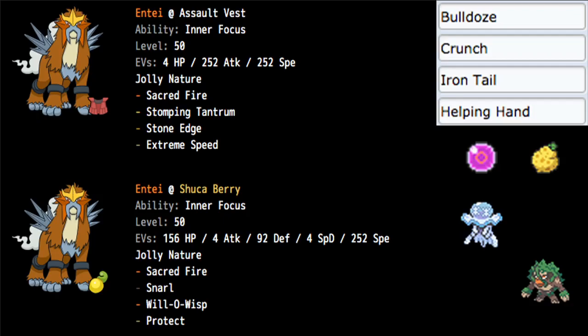This makes it so that you're still very fast with Jolly and 252 Speed, but still offering a lot into bulk. This Pokemon is not going to be doing a whole lot of damage with Sacred Fire, but that's fine, because it's mostly taking a supportive role with Snarl and Will-O-Wisp. Damage debuffing is very solid for this Pokemon. Obviously if you want this kind of role, you have Incineroar that can learn Snarl and Parting Shot and also has Intimidate, or you can go Arcanine — but Entei is a really solid new option in this format.